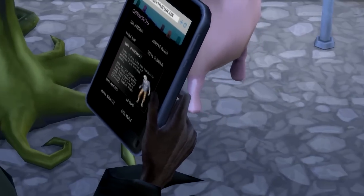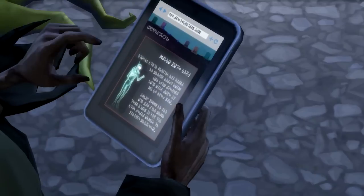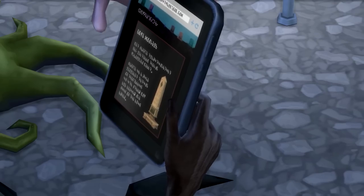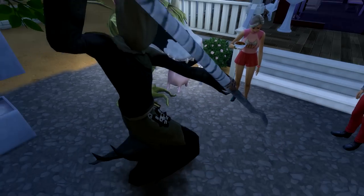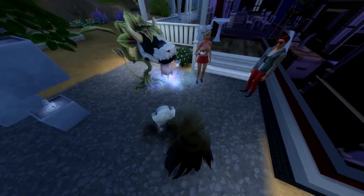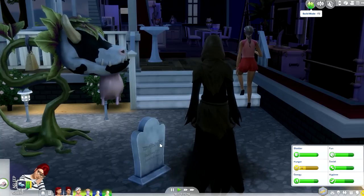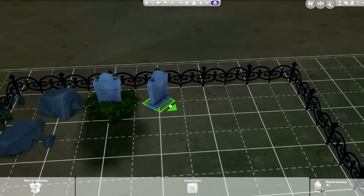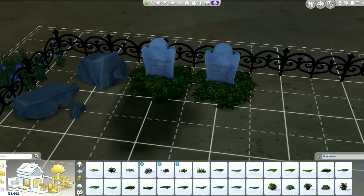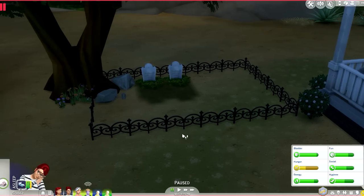It looks like a zombie on the screen — maybe this is giving little secrets away for future expansion packs. It'd be so cool if we had all these supernatural people in the game. The Grim has finally decided on the gravestone, used his scythe, and there we go — that's the end of Ronald Weasley. Now we're putting his gravestone into the graveyard with some nice flowers and terrain paint.